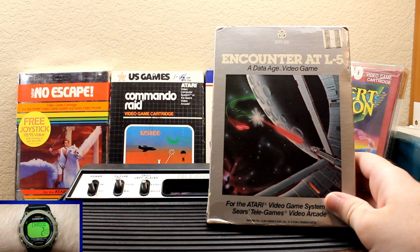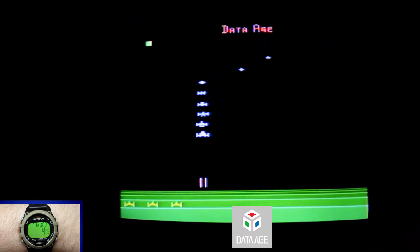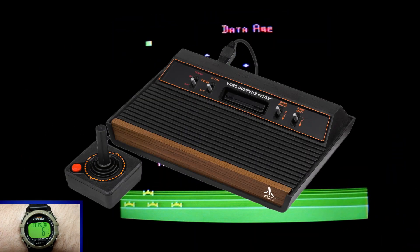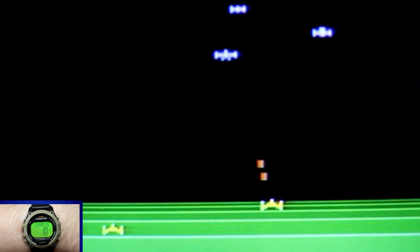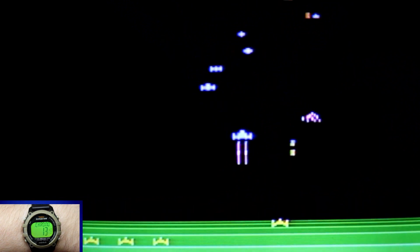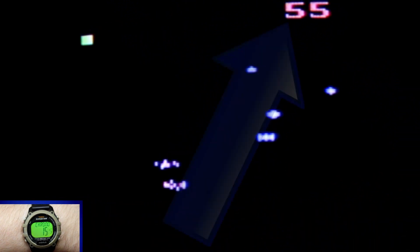Encounter at L5 for the Atari 2600, developed and published by Data Age, was released for the video computer system in 1982. Up to two players take control of an anti-matter launcher and have to protect the L5 colony from the attacking Megalite Warriors so you can rack up the points.